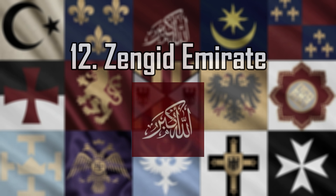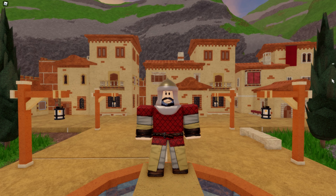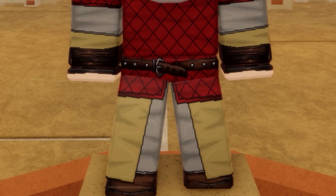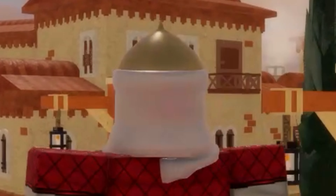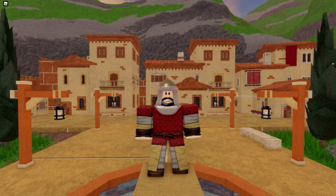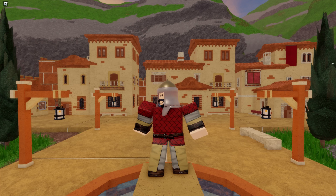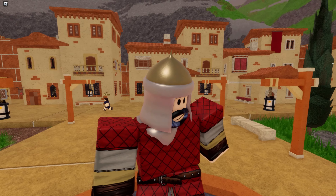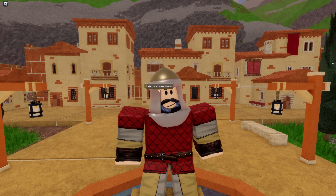Number 12: Zengid Emirate. We're past the point of uniforms that offend my eyes, so everything from here on out is at least adequate. I love the Zengid color scheme — red and gold always go great together. I especially dig the helmet; I enjoy it when those are painted or otherwise decorated. The Zengids have a similar problem to the Seljuks: there's just a lot of unutilized space, but it's not as bad here. Overall, a very simplistic design. It'd be better if the lines didn't look like they were drawn on with a sharpie.